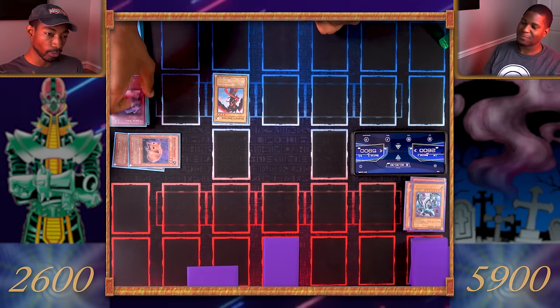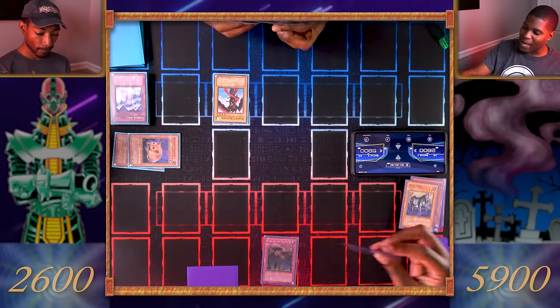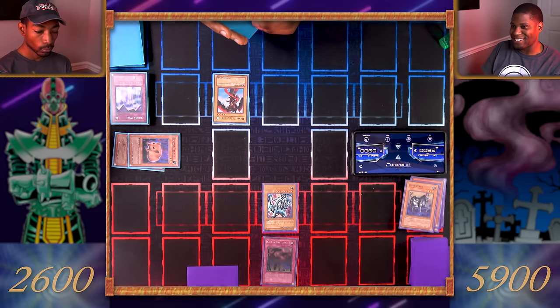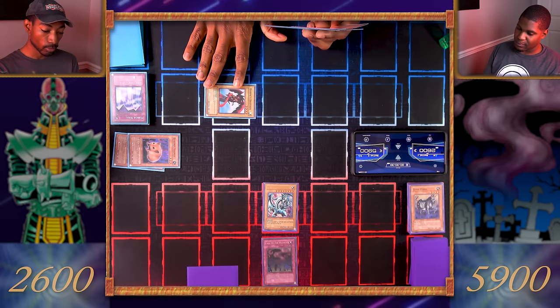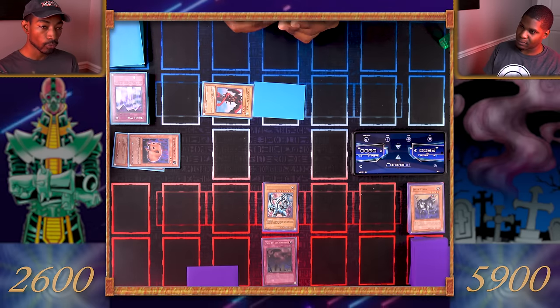My turn. I draw. I'll let my Mirror Wall go to the graveyard. Going to my main phase — I'll activate my trap card Call of the Haunted! I will special summon Blue-Eyes White Dragon from my graveyard. I'll switch Harpy's Brother to defense position and set one monster face down. I end my turn.